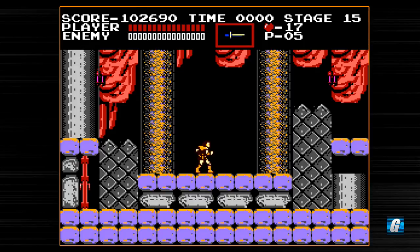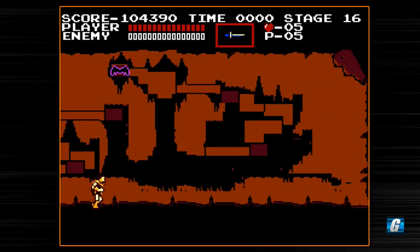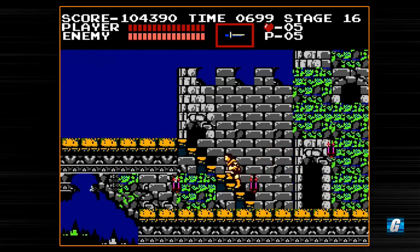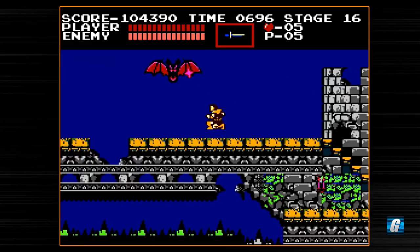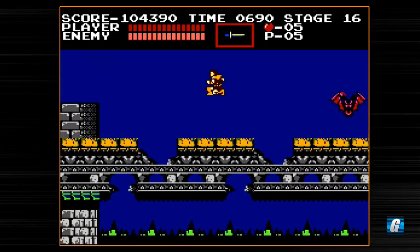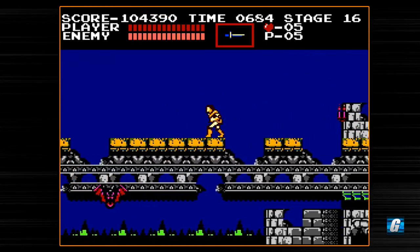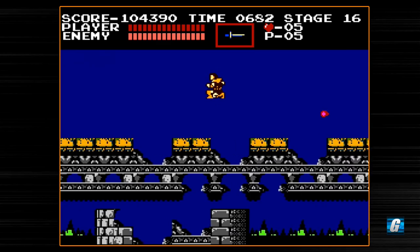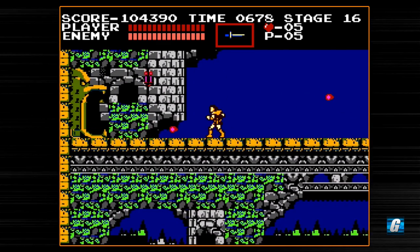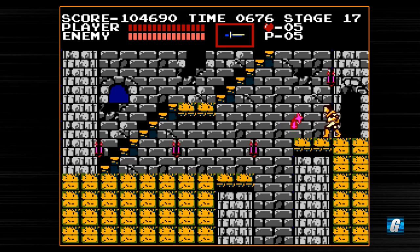On to the final stage now. This is a tricky stage to do whip-only as well. The usual technique is to try to jump over all these bats and hopefully not take a hit that sends me to my death. What I like to do is thwack that bat once and then sort of walk halfway off the edge. Castlevania is very much like Mega Man where you can sit about halfway off the edge and you won't actually fall to your death. We got through that without taking a single hit — that's excellent! I actually don't usually get through that unscathed. We just hit a checkpoint, so if we die we'll start back right there.